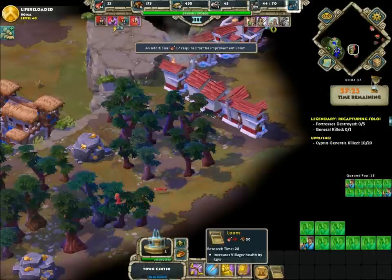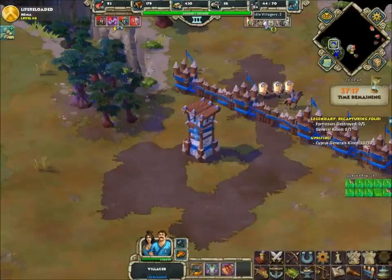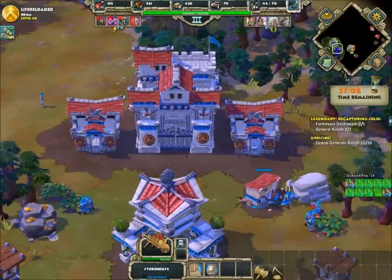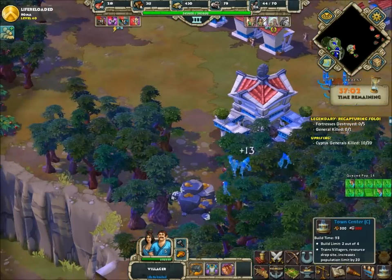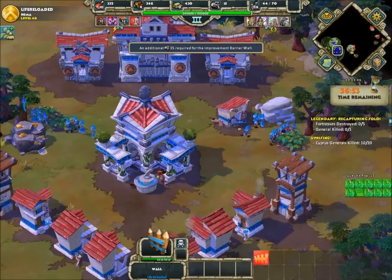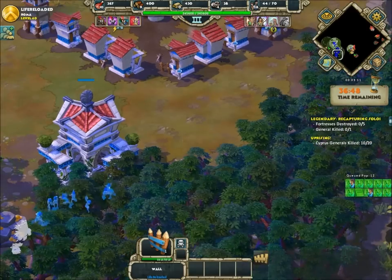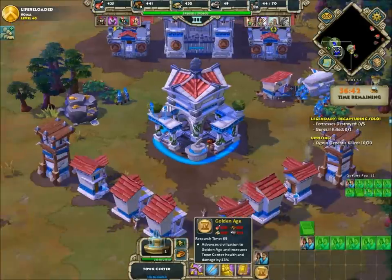I do not have caravans yet. A lot of people decide to throw into caravans very early into the game — there's nothing wrong with that. Now this part of the map is always slow, but I found this build order to be very, very, very useful. I know everybody has their own thing, does their own stuff.